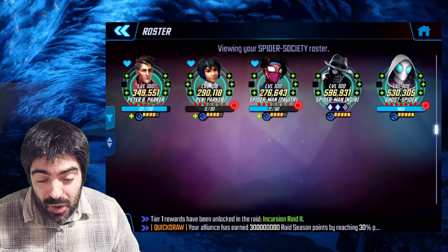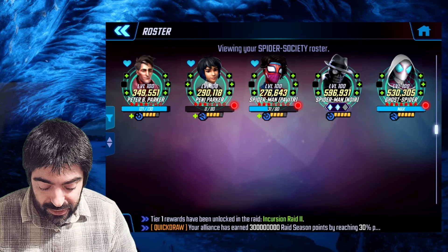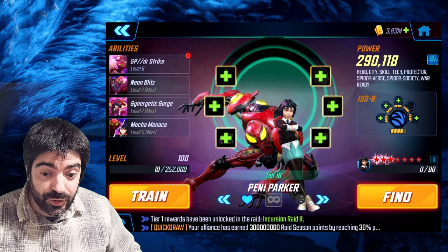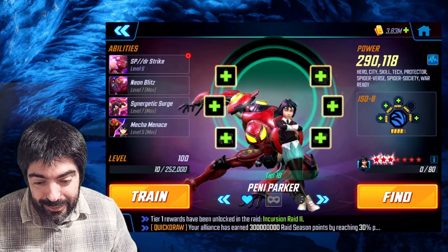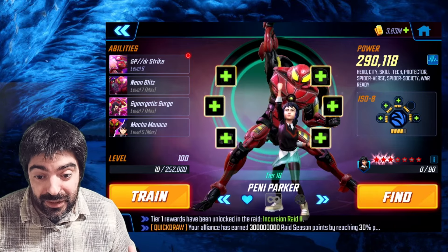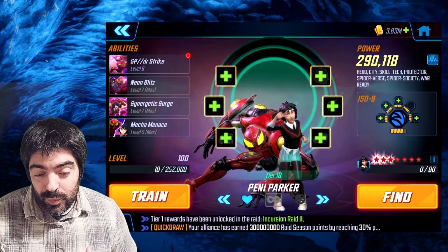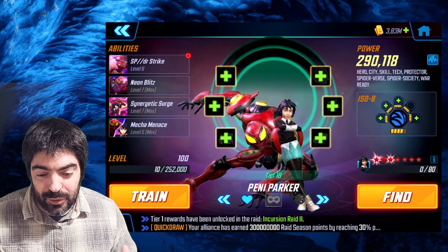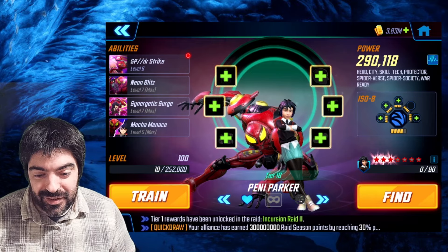This is the team we're going to use. If you have power cores available, I would definitely consider unlocking Penny Parker early because this will allow you to get additional diamonds, gold, and crimson gear for Mephisto with this event. With that said, let's take a look at the nodes and see how it goes.